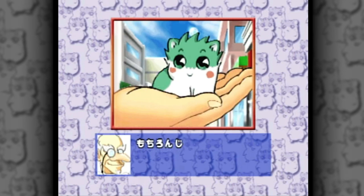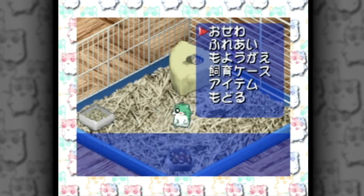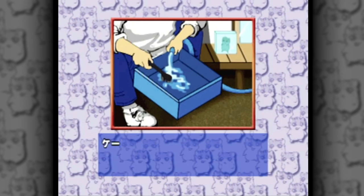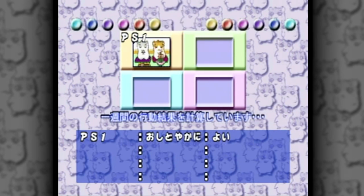Though it wasn't the first in Culture Brain's series of small animal-raising simulations, this version codified the mechanics that would be almost laughably unchanged for years. You get a hamster in a cage with changeable amenities you buy from a shop, you raise said hamster by giving it a training regimen to boost its stats, and then you make it compete for glory in races and whatnot.